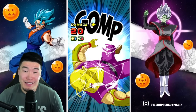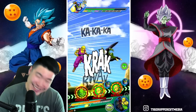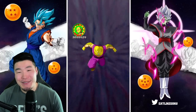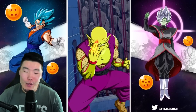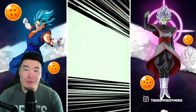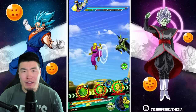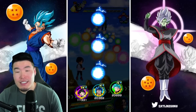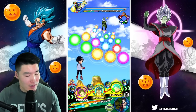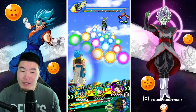I'm going to say double digits — yeah, 20 damage. Piccolo is so crazy. I know we're not showcasing him, I know this is a Blue Gogeta showcase, and Blue Gogeta has been very impressive. But I'm just saying — Orange Piccolo is so damn good.